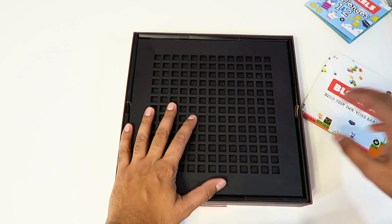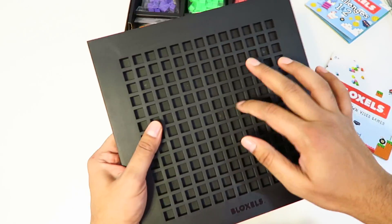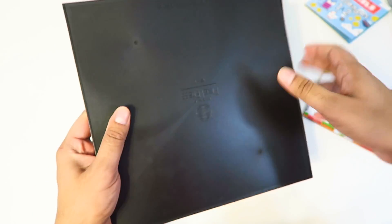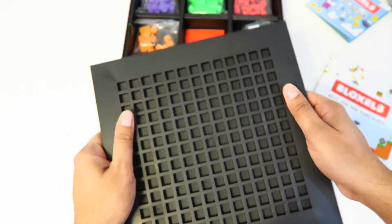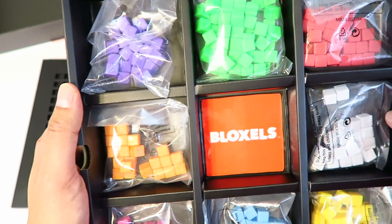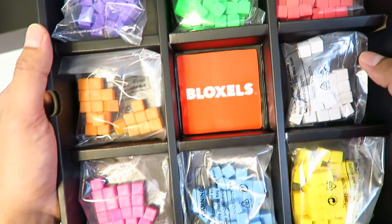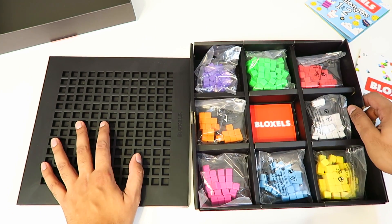This here is our game board — it's ABS plastic and a very thick material, so it's really nice. And these are all our different bricks. We have purple, green, red, white, and all these different colors. So let's go ahead and open up the app and try this out.